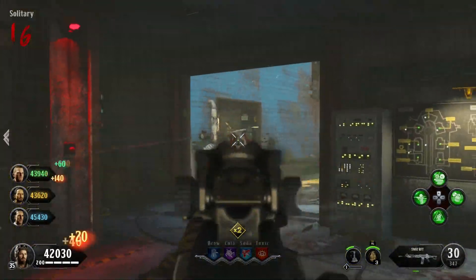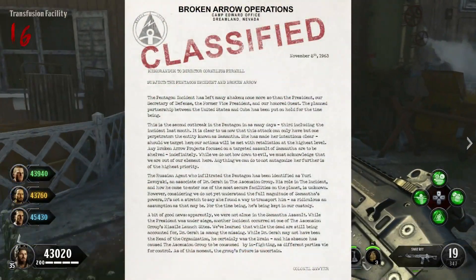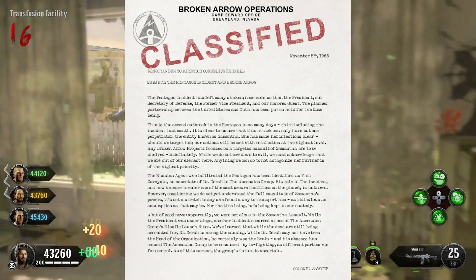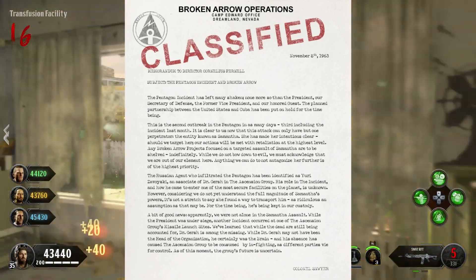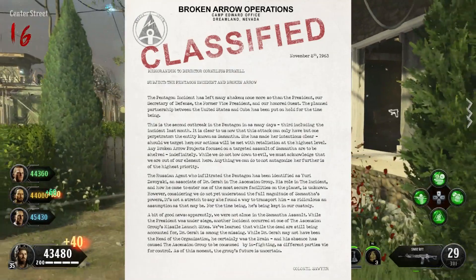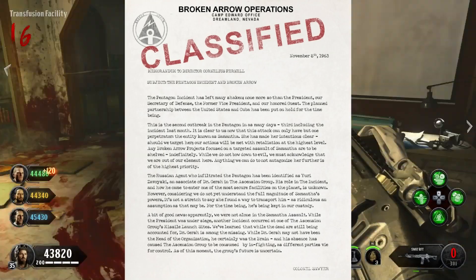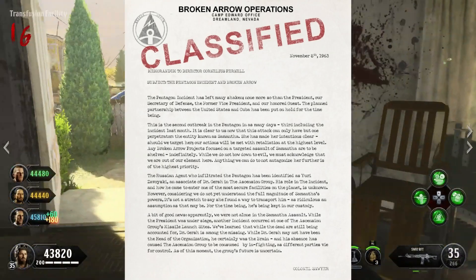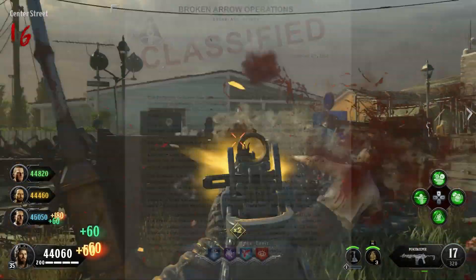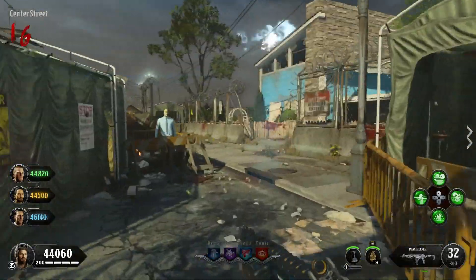We also have a couple of memorandums that talk about the Pentagon Thief. I've already done a full video on the lore of Alpha Omega, so these documents don't really give us any new information. They talk about Yuri and how they think he managed to gain access to the Pentagon, one of the most secure facilities in the world. They believe that the entity known as Samantha may have teleported him there, which we know she did. They also talk about Gersh and the Ascension Group and how he's been missing for a long time.